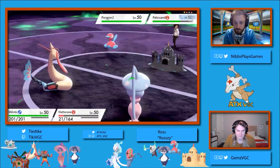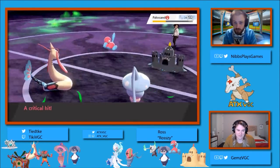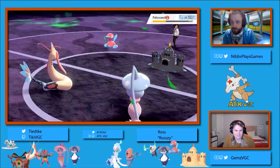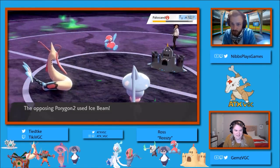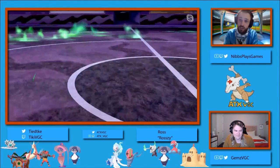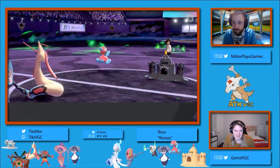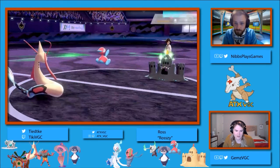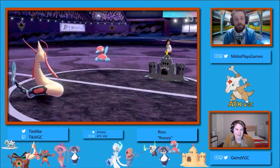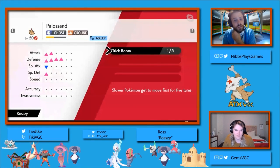We also don't know what the fourth Pokemon is yet from Rozzy. We get a crit with the Mystical Fire picking up about 20-30%. We do see the Ice Beam come in targeting down that Hatterene and taking it out. So Chase is just going to have this Milotic left versus three of Rozzy's Pokemon. A Coil comes in — unfortunately it's a plus one, but the Water Compaction ability on Palissand is going to make it pretty tough. We might end up in an extended stall battle.